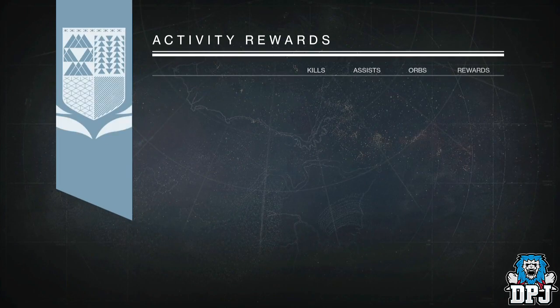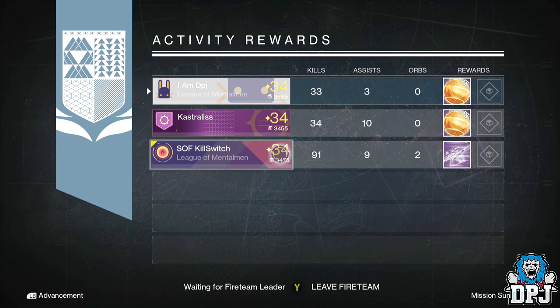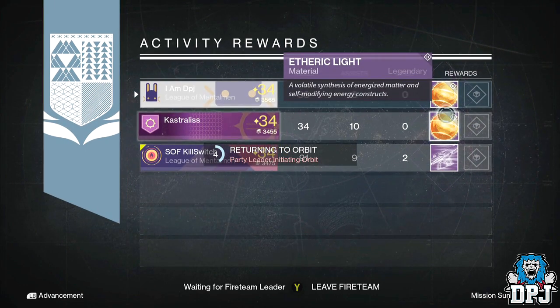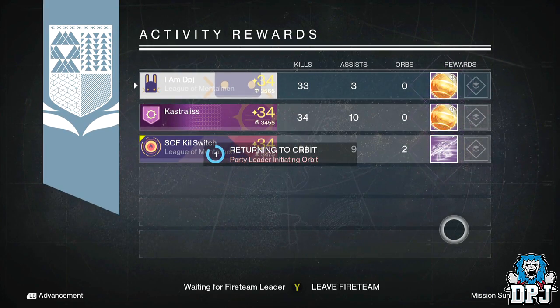Moving on to my Warlock, I got an etheric light. I'm pushing 50 etheric lights now — I'm about one or two off, which is absolutely insane. I'm trying to save 50 to do a mass upgrading session of armors and weapons. My alt character also got an etheric light and a legendary engram.